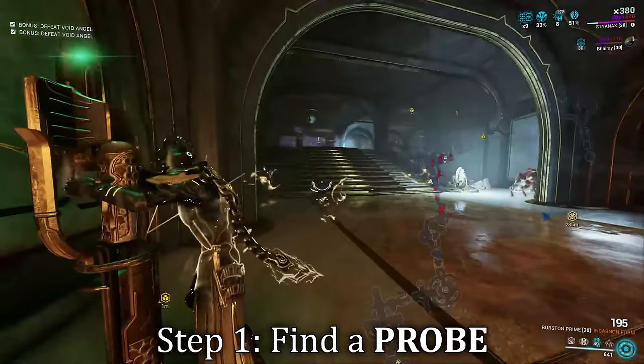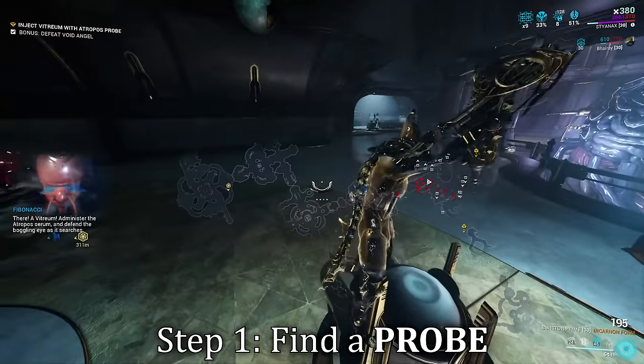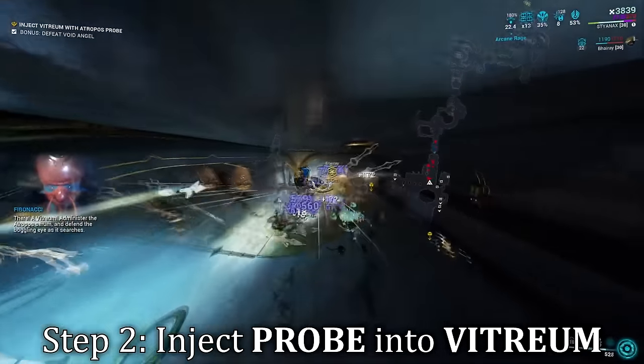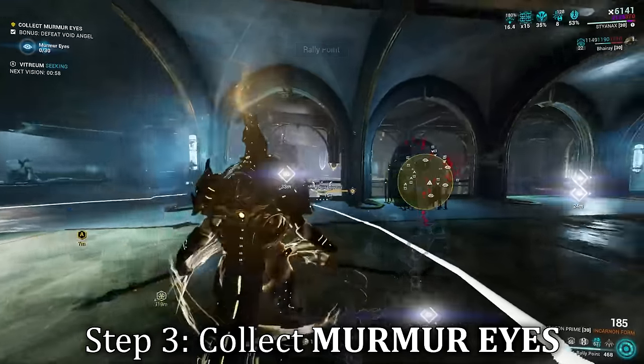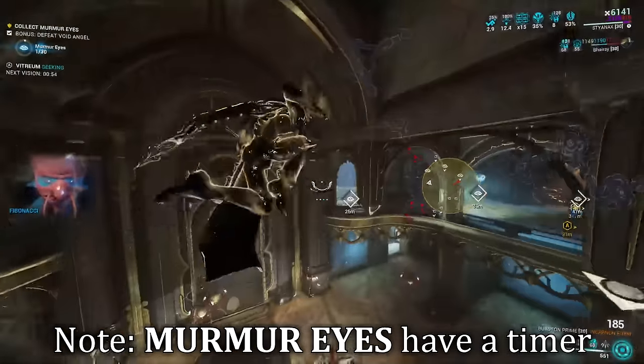Step one: when you enter the mission, go find a probe located on the map. Walk up to it, interact, and grab it off its holster. Step two: with probe in hand, head over to your next waypoint and inject the probe into the vitrium. Step three: the vitrium will now seek out murmur eyes for us to go ahead and collect. Simply jump into them. The eyes do have a duration though, so don't waste time.